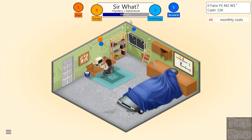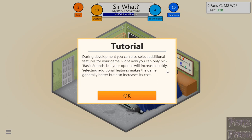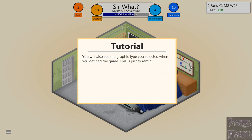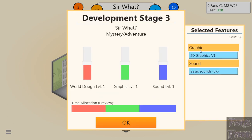Can we get 10 and 10? We got 10 design. During development, you can also select additional features for your game. Right now you can only pick basic sounds, but options will increase quickly. Selecting additional features makes the game generally better but also increases cost. You can also see the graphic type you selected — you cannot change graphics mid-game. For Stage 3, world design gets a bit more time, while sound and graphics are roughly even.